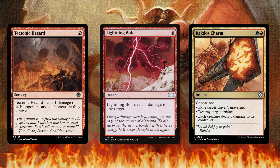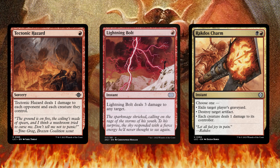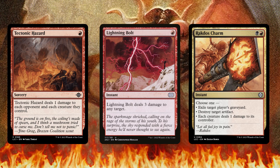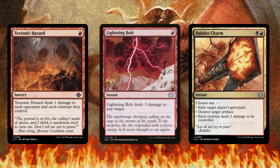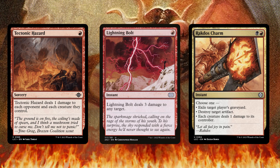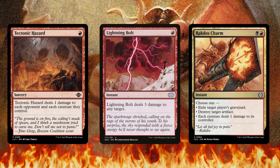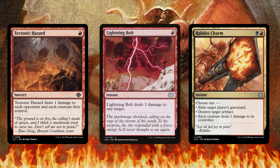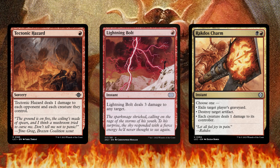Rakdos Charm is pretty insane as far as rituals go because each creature deals one damage to its controller. In a hypothetical situation where each opponent has five creatures on the battlefield and you cast Rakdos Charm with Rakdos on the battlefield, essentially all your creature spells will be reduced by 15 mana. At that point you could cast a lot of Eldrazi.